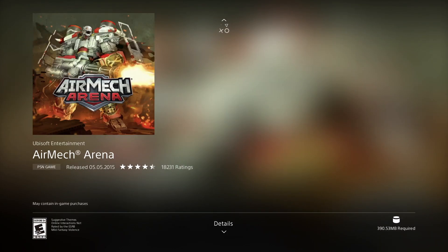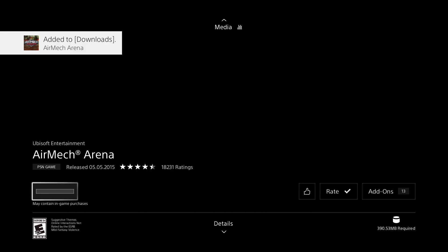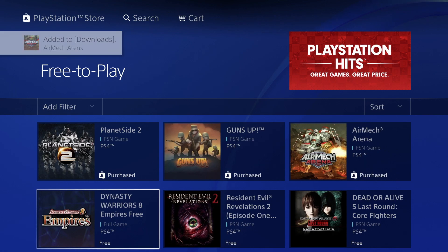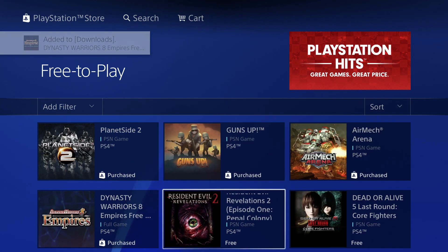This one is 390 megabytes — pretty small, so we shouldn't have to wait too much. Let's scroll down. We're going to see Dynasty — let's click right there. It's 19.47 gigs. Let's click Download and then go back. Here we've got Resident Evil, also free — click on it and as long as we see Download with no payment info, we're good.